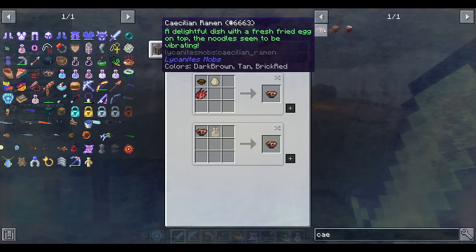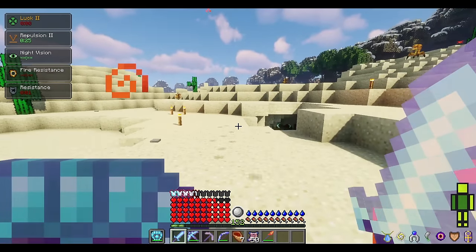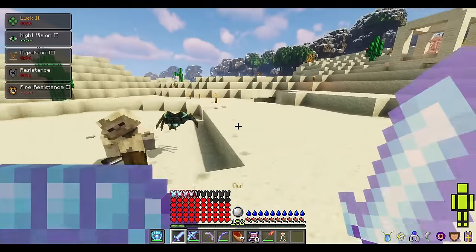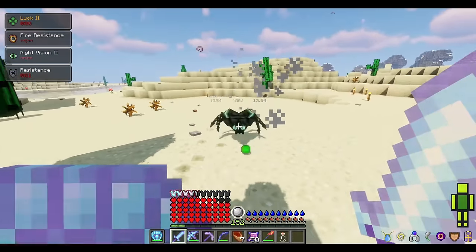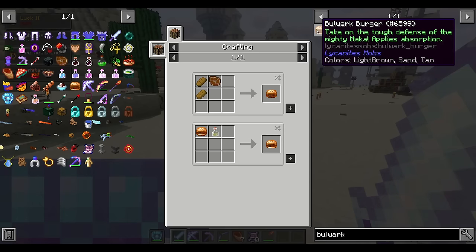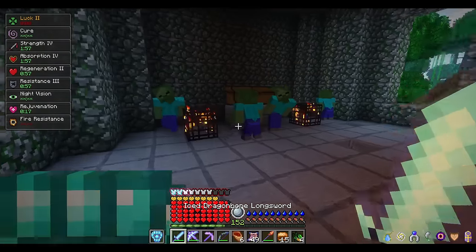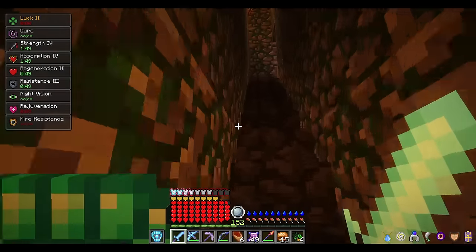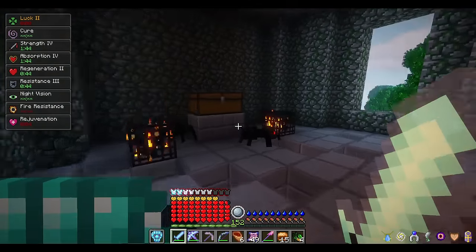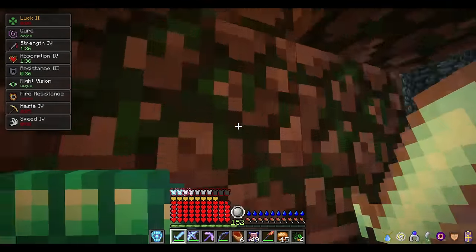We also have the Bulwark Burger and the Legendary Battle Burrito. The Bulwark Burger grants some overshield hearts — nice for early game. In the late game, the Battle Burrito is better: it gives you Strength 4 which is insanely overpowered, Absorption 4 giving 8 overshield hearts, Regeneration 2, and Resistance 3 — that's around 45-60% damage reduction. This food is tough to make as it needs pinky meat from the Nether, the End, or harder dungeons. Remember though, you can make these effects last practically forever by drinking wine, so you don't need a whole bunch of food. You can also set up passive mob farms by luring mobs with their desired food item.